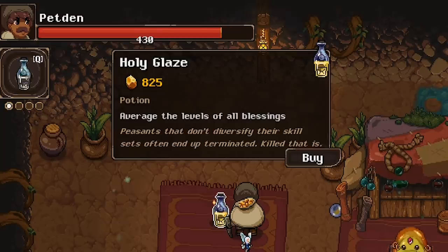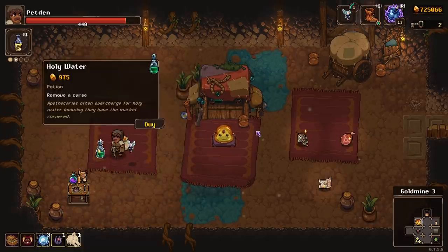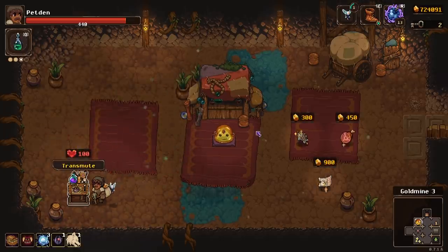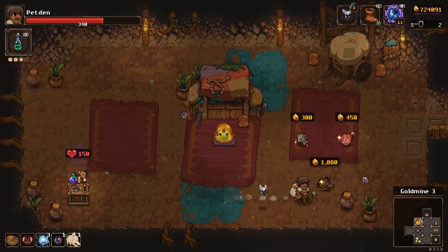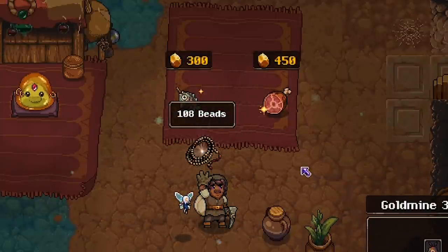All right we'll get rid of that. Gonna pick up this one now — average level of all blessings. Might use that later, might not, we'll see how that goes. Now the curse removal. We're gonna sacrifice a little bit more health to hopefully get something good. What does this one do? Heal when you pray at an altar. Yeah I kind of like that one. I'm gonna be doing a lot of that.